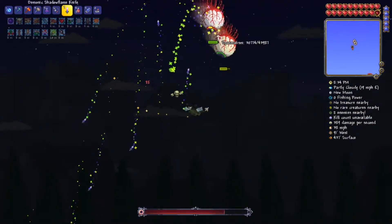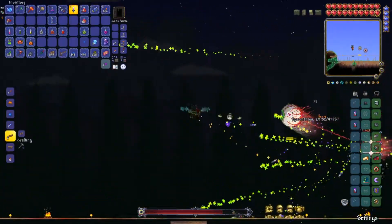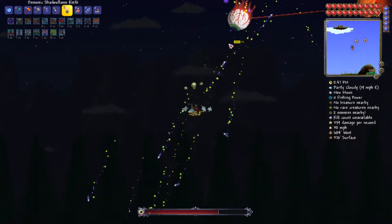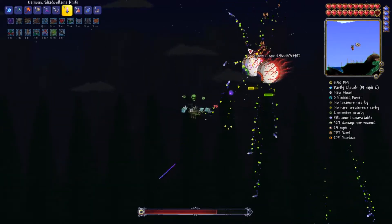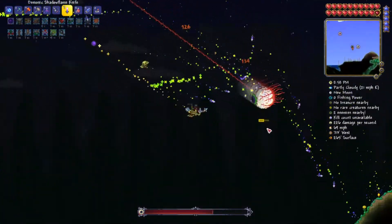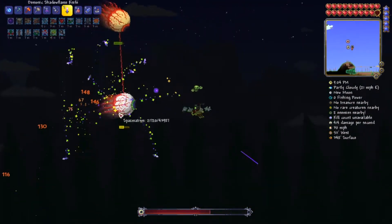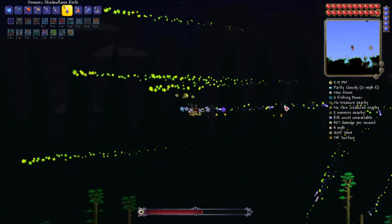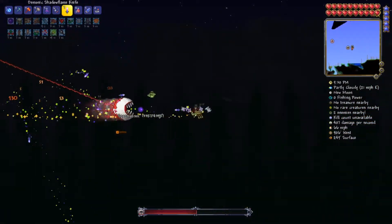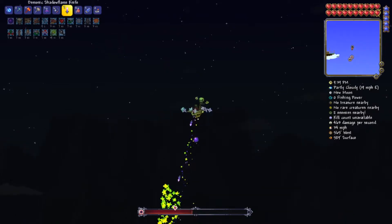Doing a little bit of damage to both of them. That actually didn't do too much damage. I've got 98 armor — almost 100 — so that's probably negating a good chunk of the damage. Plus the Endurance Potion and the Worm Scarf taking even more damage away. The lasers are hitting me for 19, his main attack's only hitting for 16. I'm actually flying faster than the fireball. He can't even keep up with me — I'm faster than the Twins!